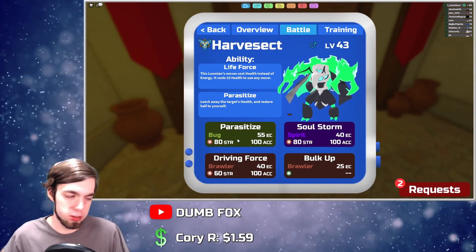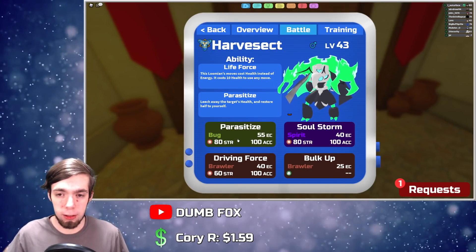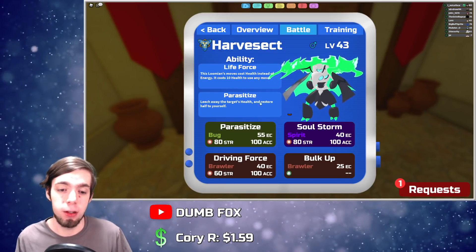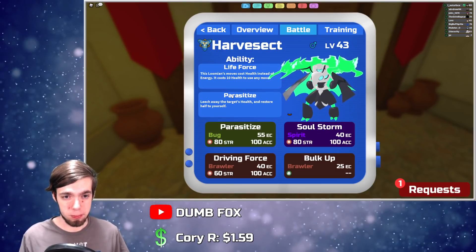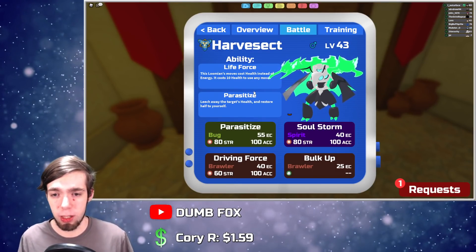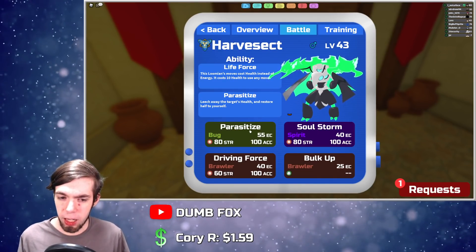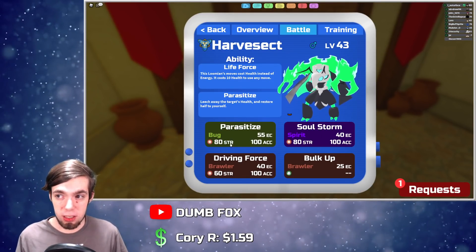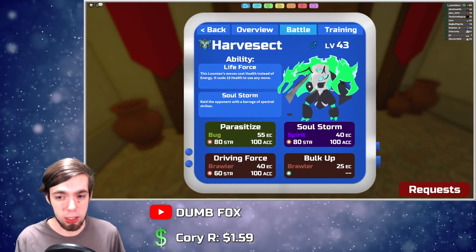Obviously you can give it a health amulet to help deal with the HP issue, but this thing quad-resists Dark — you might want to swap it in on a slapdown, so you generally don't want to rely on the health amulet. Parasitize can get you some health back, but a lot of things resist Bug, so you're not going to get a lot of mileage out of Parasitize.